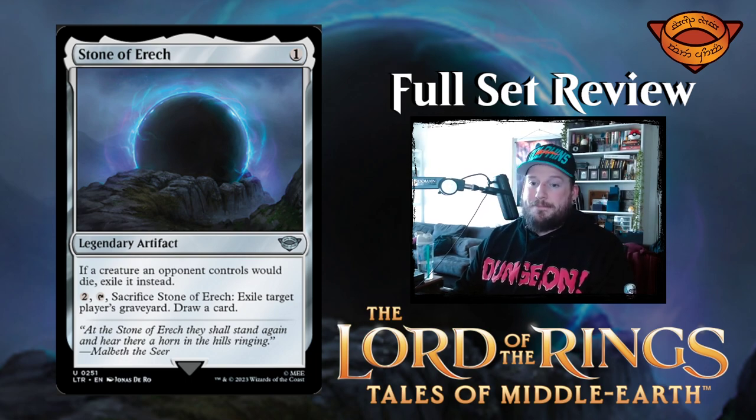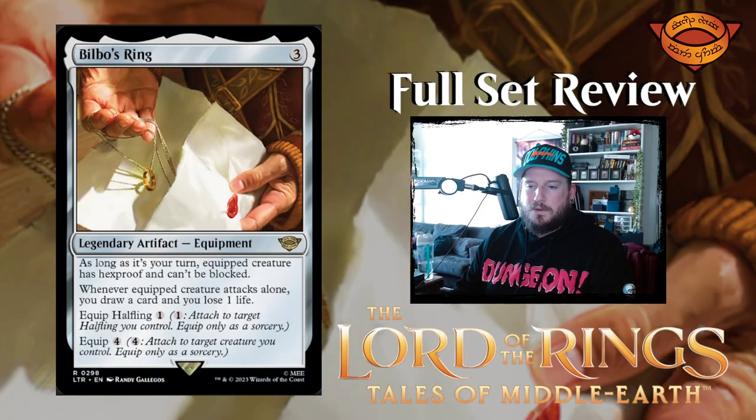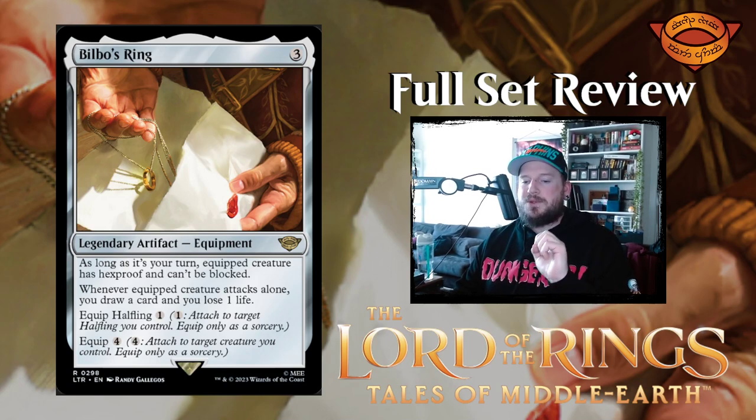Wizard's Rockets is one mana for an artifact. Wizard's Rockets enters the battlefield tapped. Then you can pay X, tap it, and sacrifice Wizard's Rockets to add X mana in any combination of colors. When Wizard's Rockets is put into a graveyard from the battlefield, draw a card. Not too bad.